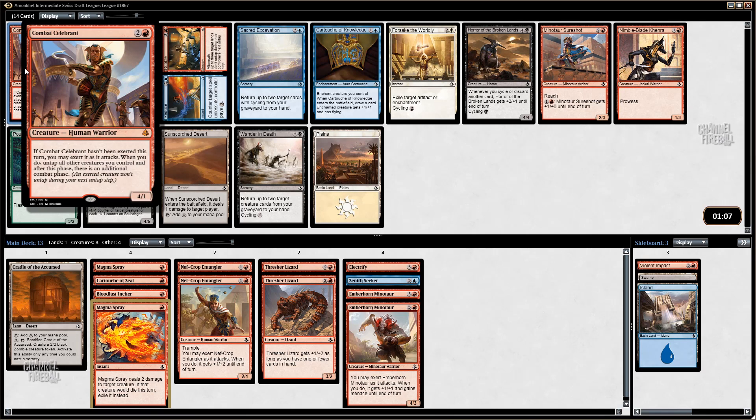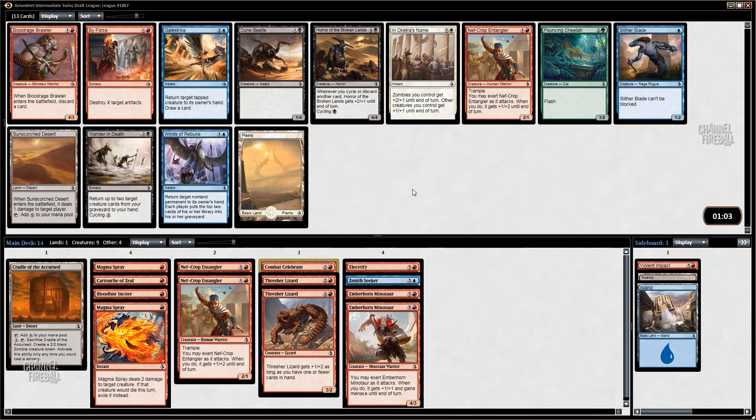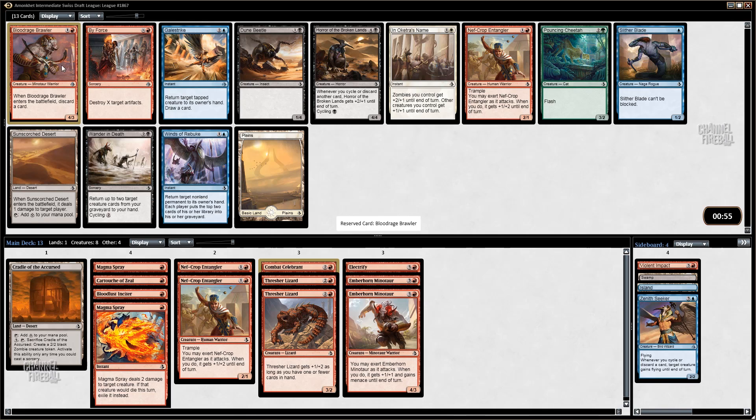Combat Celebrant — if it has not been exerted this turn, you can exert it and then go crazy. Lots of combats — that's going to be pretty awesome. Let's go pick that one up. Blood Ridge Brawler can definitely put people on the back foot and just win before they can do anything, so pretty happy to grab that.